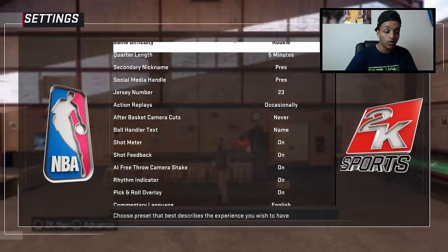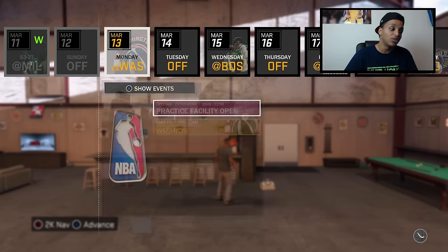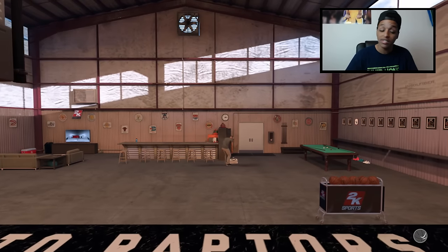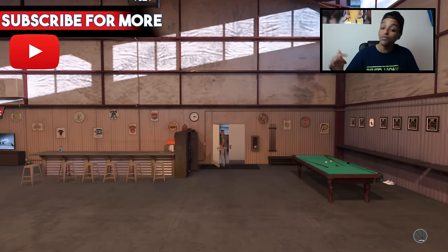First things first, you have to go to your settings and make sure you're playing on Rookie. Don't even attempt to try it on any other difficulty — you'll literally just be wasting your time. So we're going to hop into this game versus the Wizards and get Corner Specialist.